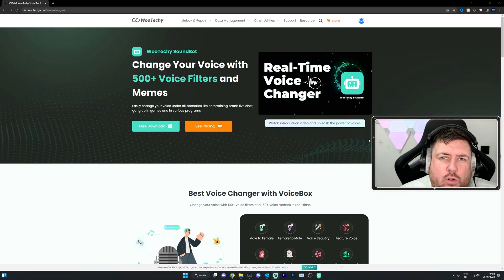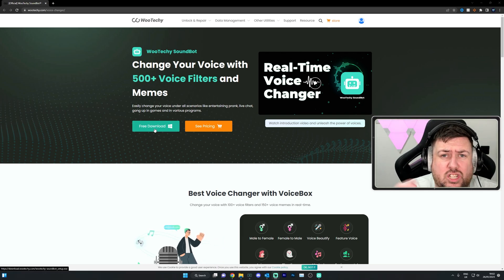To download the WuTechy SoundBot, just go to the link in the description, click on it, and it will bring you to the page. You can go for the free download, which has some limited functions — you can still use it, try it out. If you want the premium version, which I have, you can see the price there. I'd recommend getting the free download first, having a play around, and checking out the offers they have on, because they always have money off.